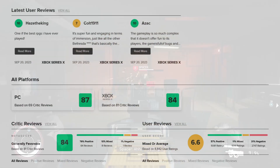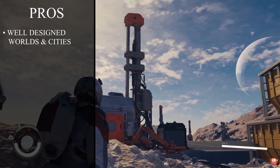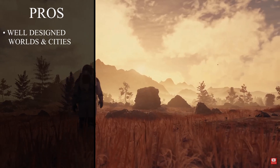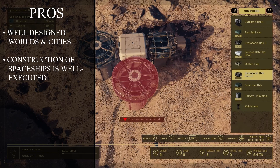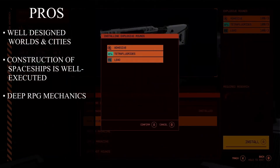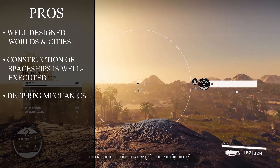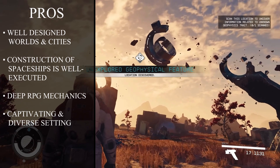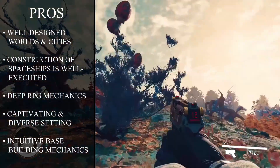We've compiled the reviews from hundreds of players, and these pros and cons are the result of our analysis. Pros: Starfield boasts fantastically designed cities and worlds, offering visually captivating and immersive environments to explore. The implementation of spaceship construction is well executed, adding depth to the player's experience. The game features deep RPG mechanics that provide a high degree of freedom, allowing players to assume various roles such as spies, traders, smugglers, mining magnates, or space pirates. There's also an enormous variety in the game's setting and intuitive base-building mechanics that extend to both machines and exterior and interior spaces.